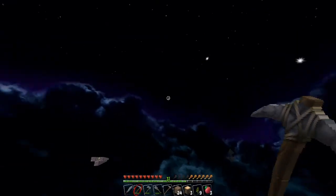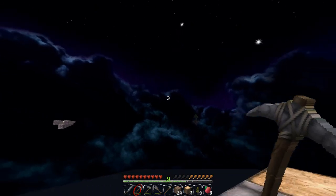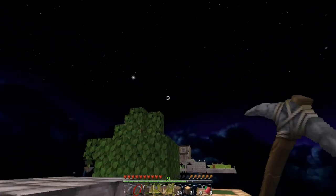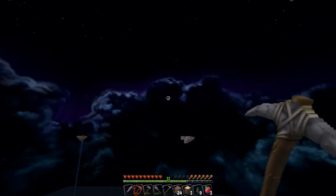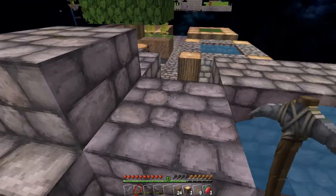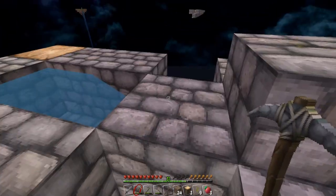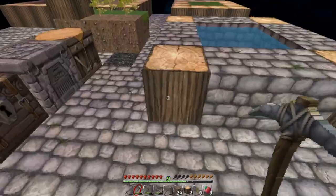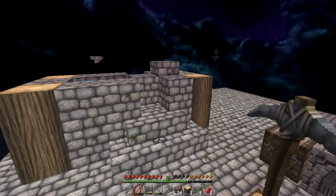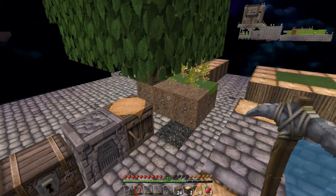Look at that sky — I'm using the Chroma Hills texture pack, isn't that beautiful? There were actually two moons out during the day, which is weird. This is still the cobblestone generator; I put a little cap on it to make it safer. I've also expanded the island out a touch and gathered some wood from mining cobble.